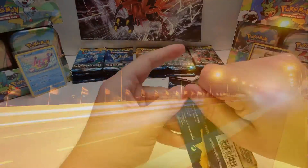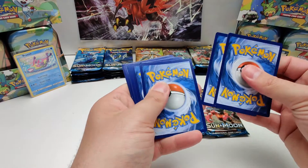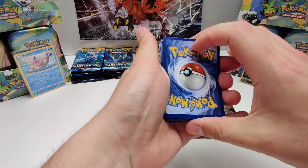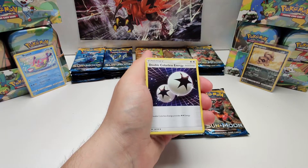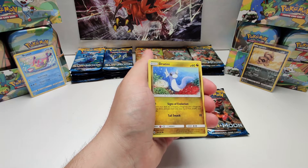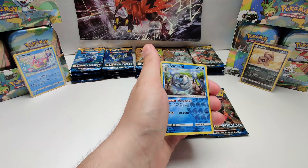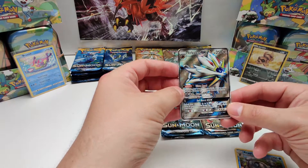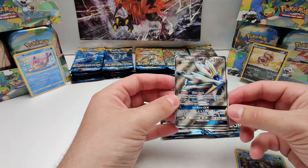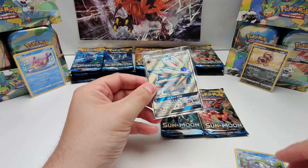Second pack, let's go. Starting off with a Lightning energy, Cremble, Double Colorless energy — I'm not going to pronounce that name — Durantini, Spearow, Psyduck, Eevee, Pikipek, reverse holo. And the rare card is... Solgaleo GX, Full Art! Yeah! Nice. Oh, that's a great pull. Oh well, what can you do about it?